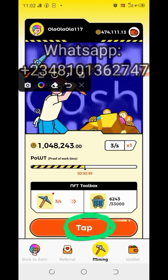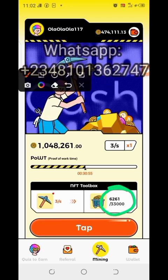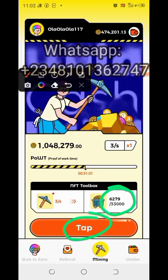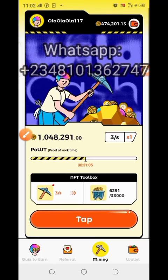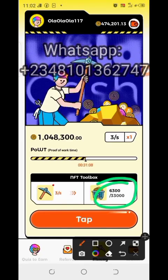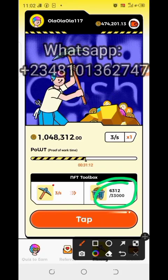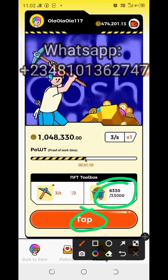Just click on it once. Immediately you click on it, you start seeing it going. As you can see, it's running already. Every 24 hours you have to come back and click the tab again. By the time it stops mining, you will see this becoming zero slash 33,000.